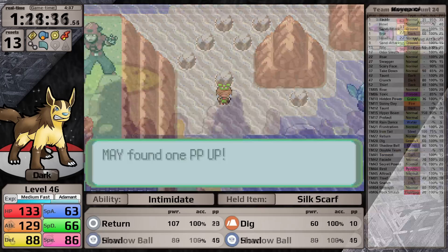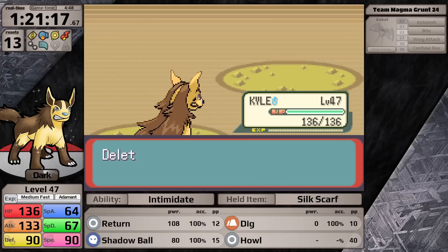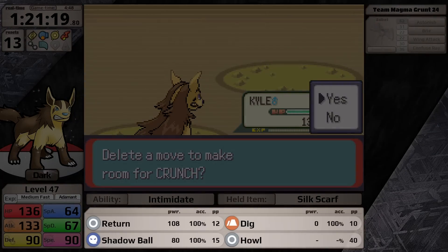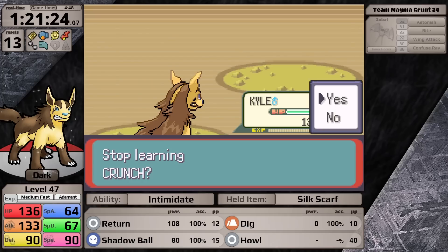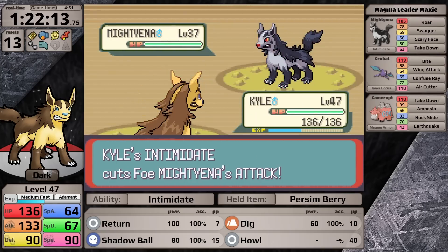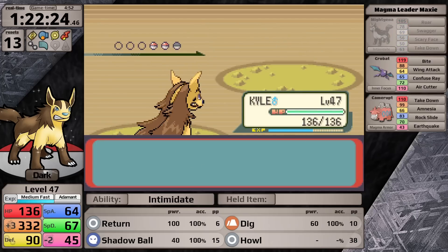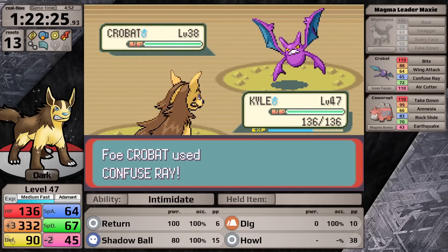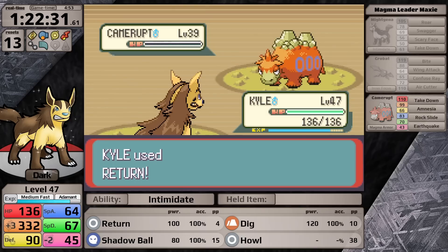I grab the TM for Rest, pick up items in the harbor, and head to the Magma Hideout to face Maxie again. Before reaching him, a Grunt's Zubat gives me a chance to learn Crunch — but it doesn't synergize with my moveset since Howl only boosts Shadow Ball's damage but not Crunch, so I decline. The Persim Berry lets me get hit by Swagger, boost my attack, cure the confusion, and knock out his lead Mightyena. His Crobat is faster after a Scary Face, gets Confuse Ray off, but I still land two Returns and defeat Maxie.